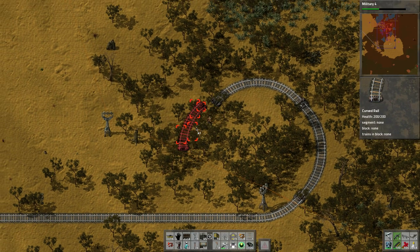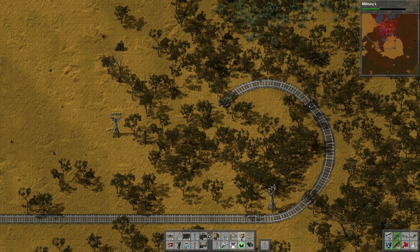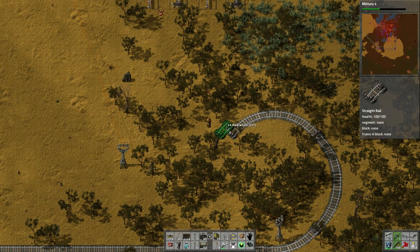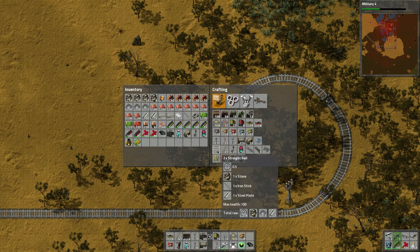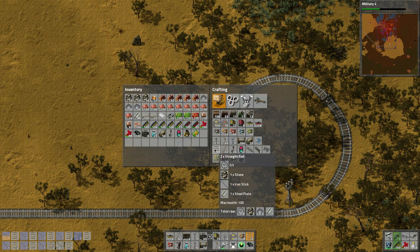What this is is kind of like a big loop to the right. Actually you could probably make it go straight diagonal. All right, we're out of rails - let's build some more rails here. So this is where the steel is definitely going to go - it's going to be used towards all this stuff here.